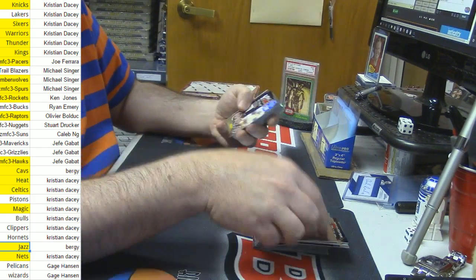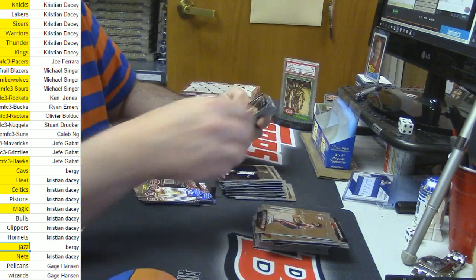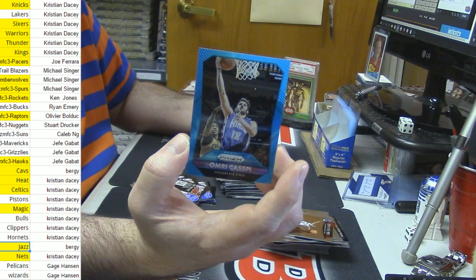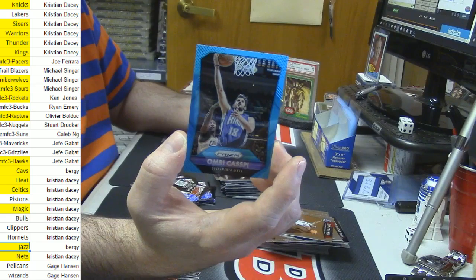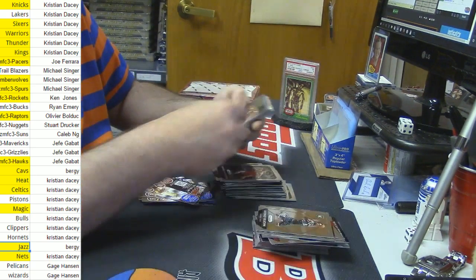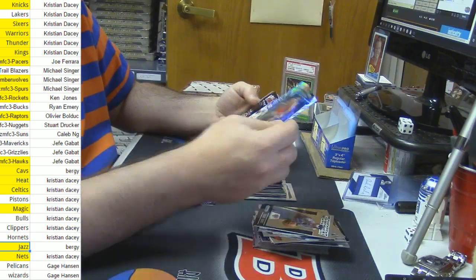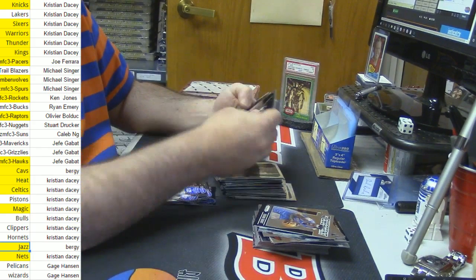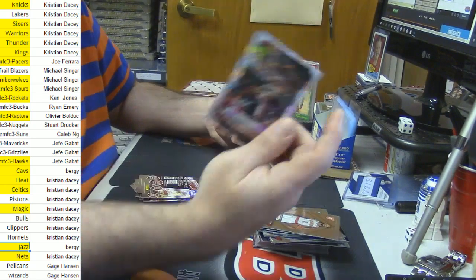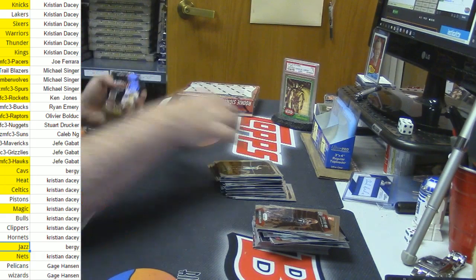Chris Middleton Red Wave. LaMarcus Aldridge All-Star Shimmer. Omri Casspi — for the Kings, but it's 199 so it does not affect our hit action. Clyde Drexler Shimmer. Alright — one more box.